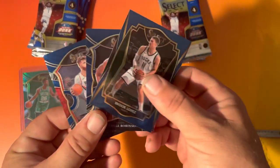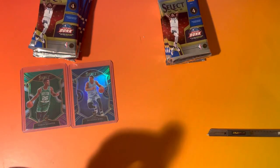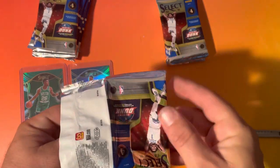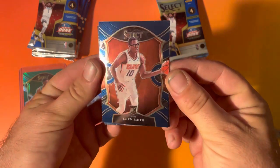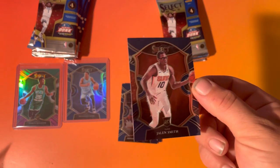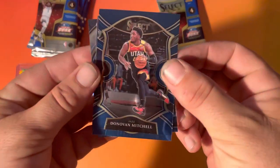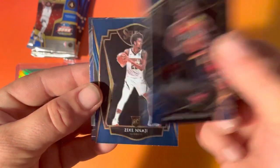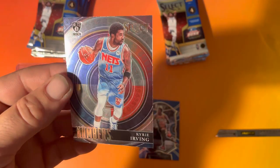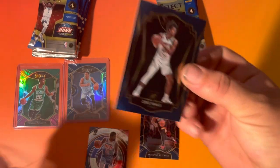And then we just got some veterans, some more veterans. Rookie base Jalen Smith. And we got Donovan Mitchell. Another Zeke Najee and a Numbers Kyrie Irving insert — nothing special about that insert, but another Zeke.